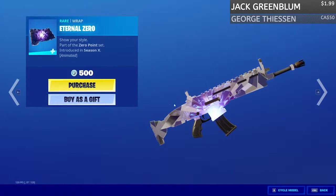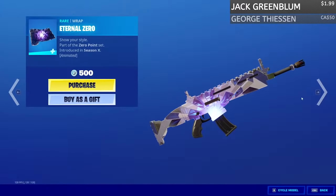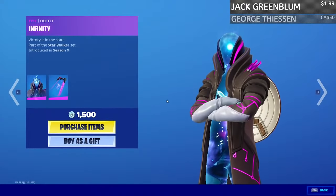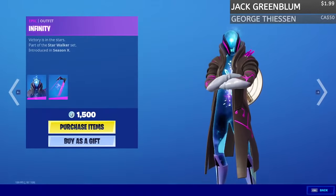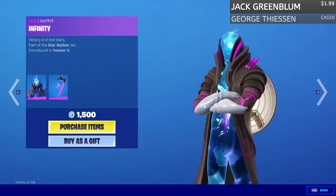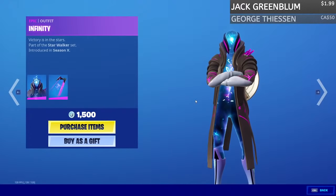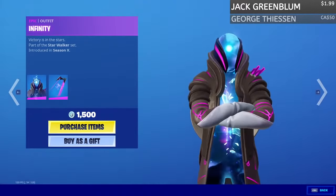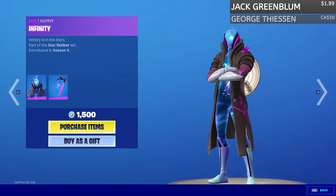We also have the Eternal Zero wrap in the item shop with the Infinity skin — take a look at this. They always release skins like this when the season is about to end, like the Riff skin and the Infinity skin — skins that hint at what's going to be happening in the future.